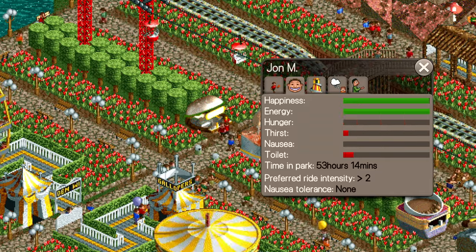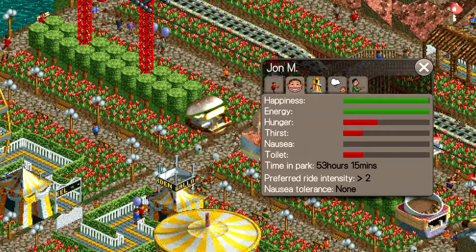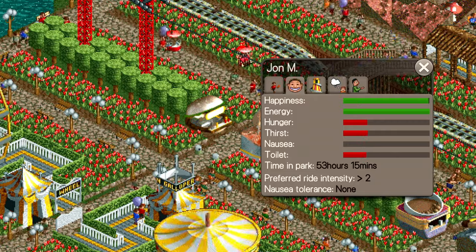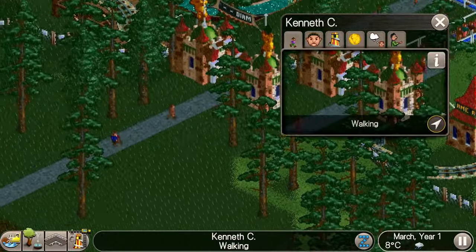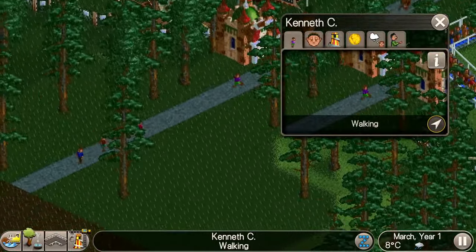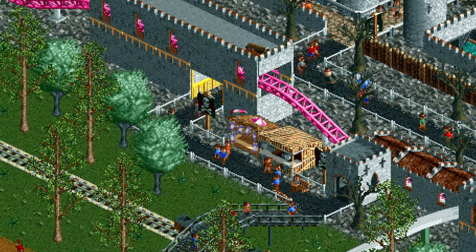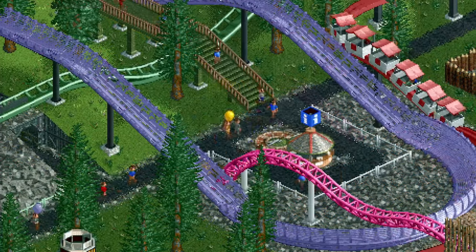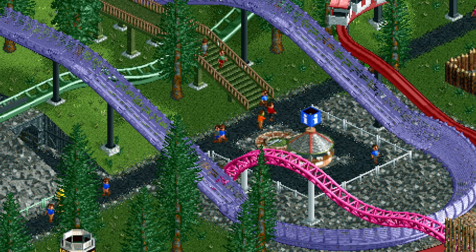Food and drink do what you'd expect and reduce a guest's hunger and thirst bars, making you money and allowing them to continue their day in the park. If you don't have food and drink stalls, hungry or thirsty guests will leave the park. Merchandise stalls sell all manner of mementos such as stuffed toys, hats and t-shirts — this includes the information kiosk, which helps guests find their way around by selling park maps.